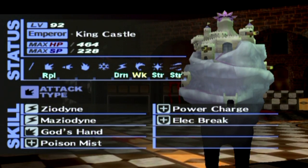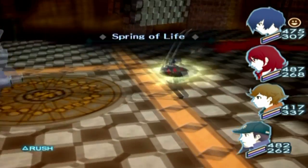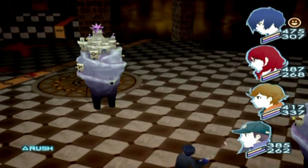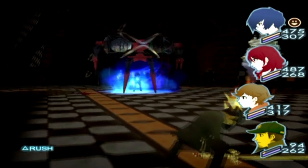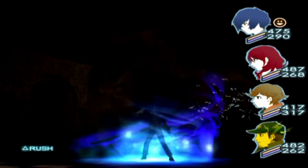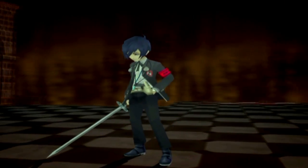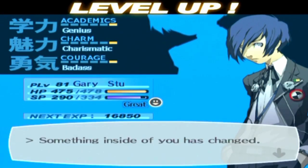That actually looks pretty cool — you normally don't see castles in groups of three. Seeing them all get flicked up in the air is pretty cool looking. They tend to be electricity users, and they have Repel Strike. These things are pretty much Akihiko's worst nightmare — God's Hand, Power Charge, Electrify Break. But as long as you use wind, they're not too bad — you're probably not going to get a chance to use that Power Charge. I'm so glad that so many of us have Diarahan. They're definitely going to go down to this.